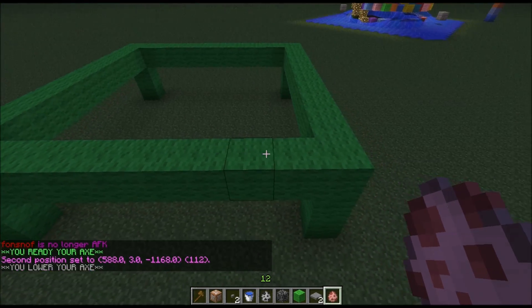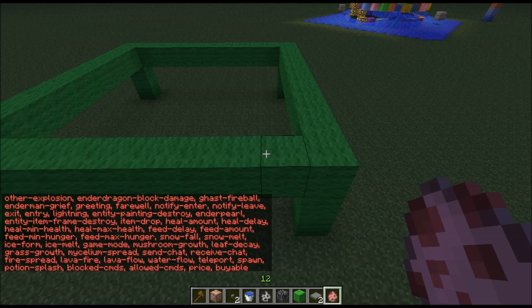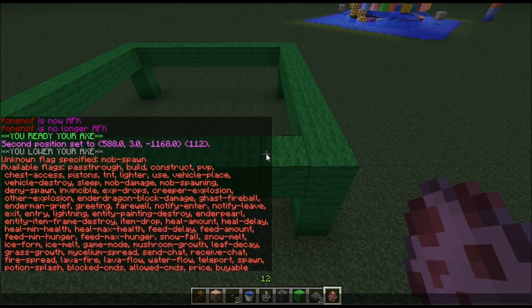If you want to know the different flags, you can simply type slash region flag and name of a region, and then mistype a flag — I always use mob-storm. Now you can see all these different flags: lava, fire, send chat, item drop. You can even make a greeting.